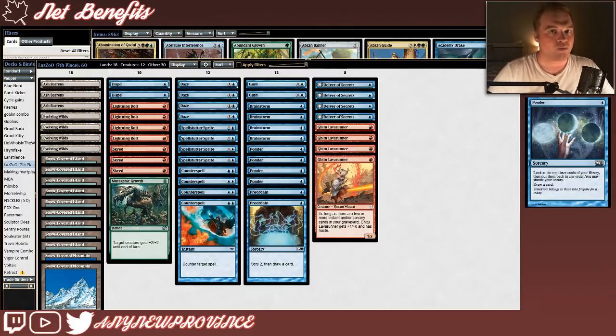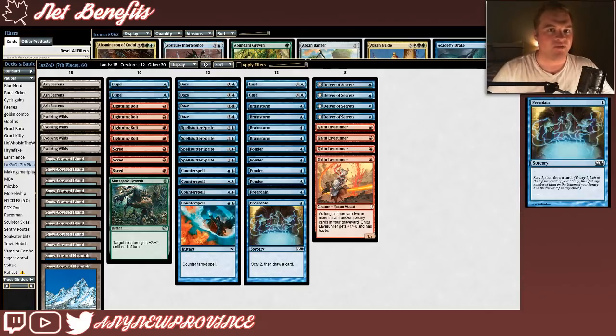Ponder is another shuffle effect for our Brainstorm alongside the fetchlands. Also, Ponder is a great spell for setting up Delvers or digging for that countermagic or removal spell you need right away. Finally, we have Preordain, which is very simple but very strong. Preordain costs one blue for a sorcery and it lets you scry two, then draw a card.